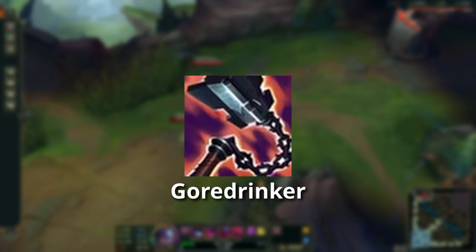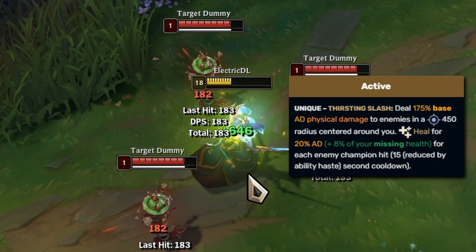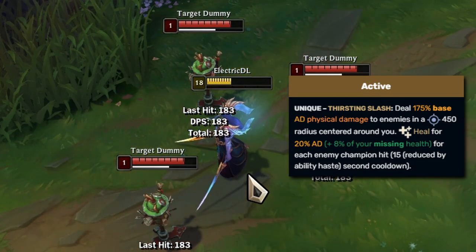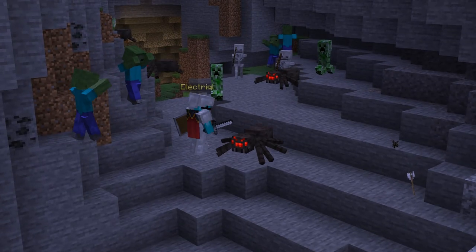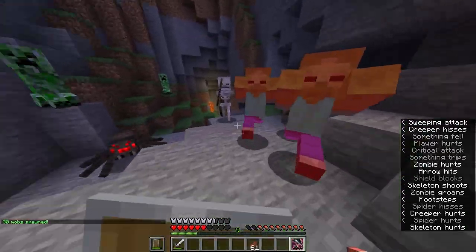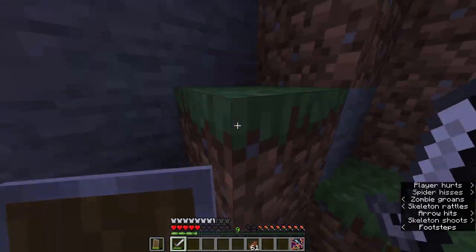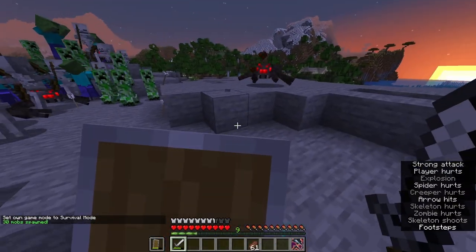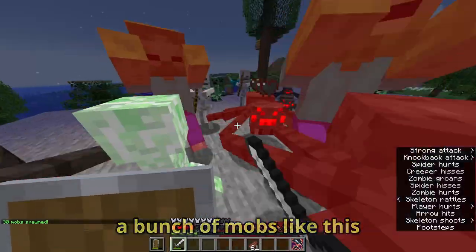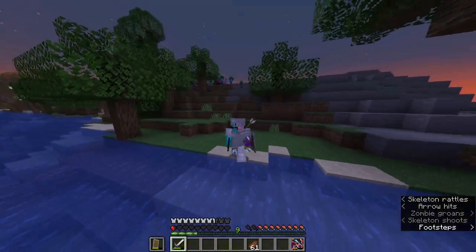Gore Drinker is another very situational item. Its active deals damage to enemies in a certain radius around the player. It heals for 8% of your missing health per enemy hit and has a 15 second cooldown. Although it could be life saving in the right moment, most of the time either your healing is negligible or you're surrounded by mobs and you'll still die. Like if I'm surrounded by mobs and I press Gore Drinker — sure, I get out, but it does nothing. If I'm in the middle of a bunch of mobs, I just press it in the heat of battle and get out. That Gore Drinker saved my life there, but normally that doesn't happen.